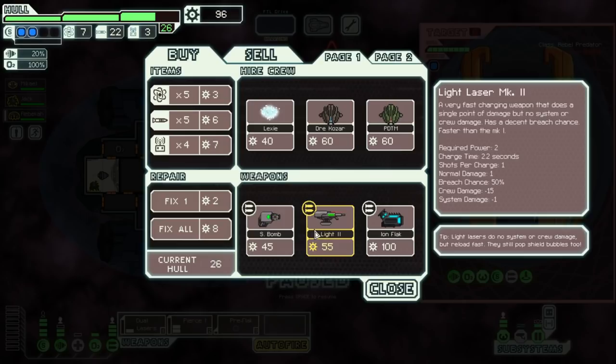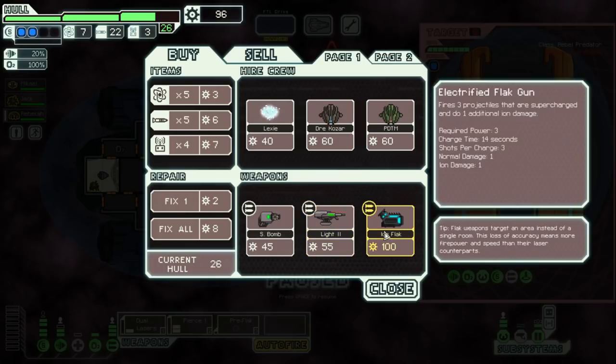Small bomb — we know that. Light Laser Mark 2 — very fast charging weapon that does a single point of damage but no system or crew damage. Has a decent breach chance, faster than the Mark 1. It takes 2 power, 2.2 seconds charge — that's insanely quick. It doesn't hurt systems and it doesn't hurt crew but does hull damage and shoots super quickly. Not going to buy it. And then Ion Flak — the art looks badass, that looks sick. Electrified flak gun, three projectiles that are supercharged and do one additional ion damage. That's really cool. It's also 3 power.